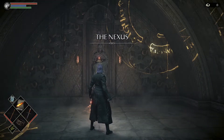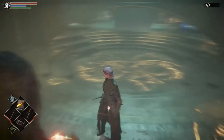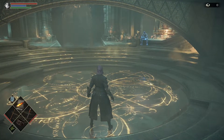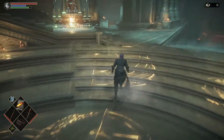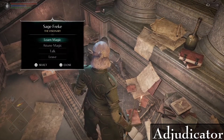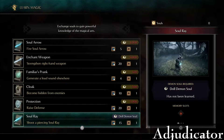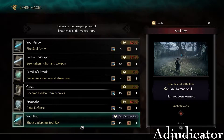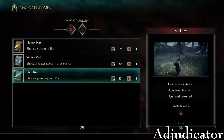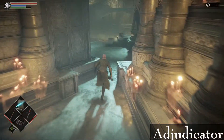Welcome to part two of this any percent current patch guide. In part one I covered from 1-1 all the way to Fool's Idol and Sage Freke. Now we're going into the next segment, which is Adjudicator. Before we get there, you should have Nexus hit. You'll have no souls — that's not a problem. We're going to get Soul Ray with the Doll Soul, the full set of souls. We'll get that, equip everything we don't need anymore, equip Soul Ray, and then go 2-4-1.